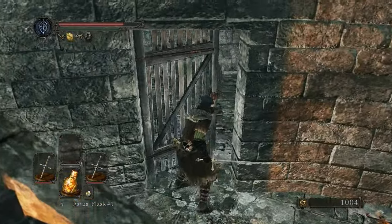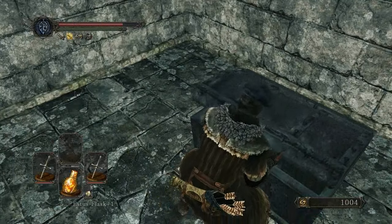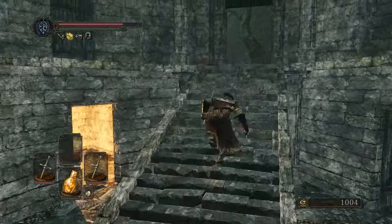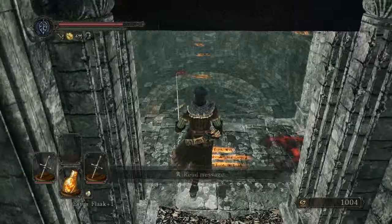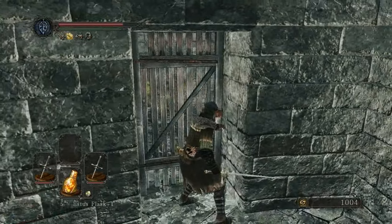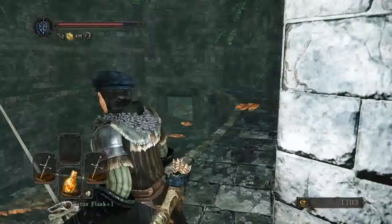Ah-ha, give it to me. Estus Flask Shard — wow. I don't know why that's so hard for me to say. Estus Flask Shard — there's too many S's, I'm bad with S's as it is. You almost need like a pause in there.